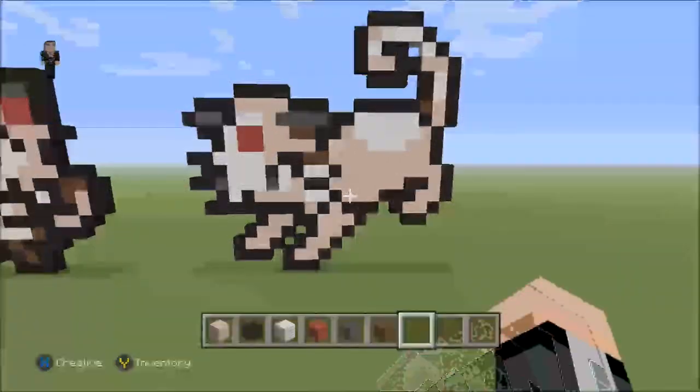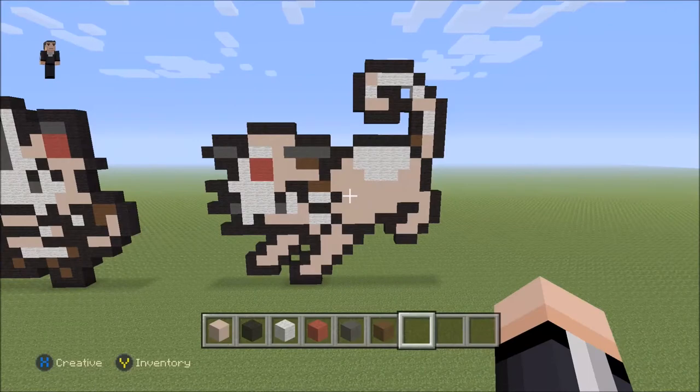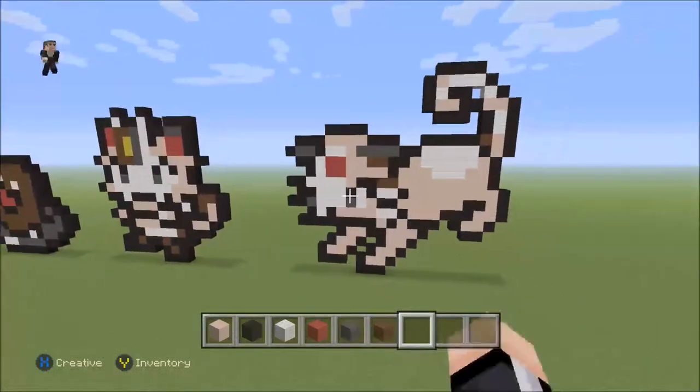Hey, what's up? It's William from Rocket Zero, and welcome to another Pixel Art tutorial. In this video, we're gonna be building Persian, Meowth's Evolution.